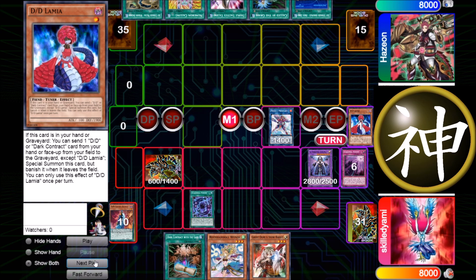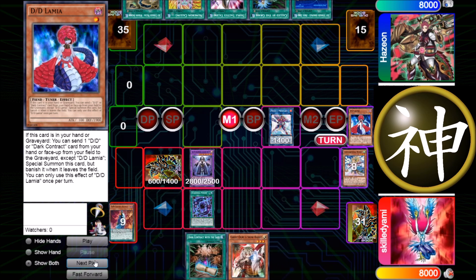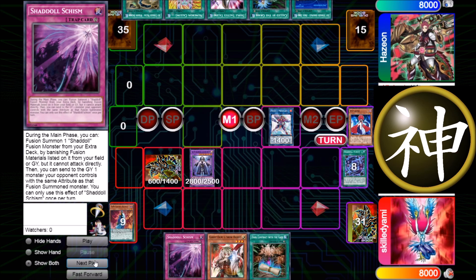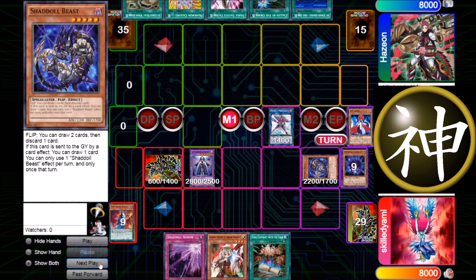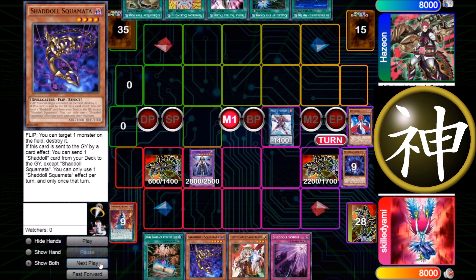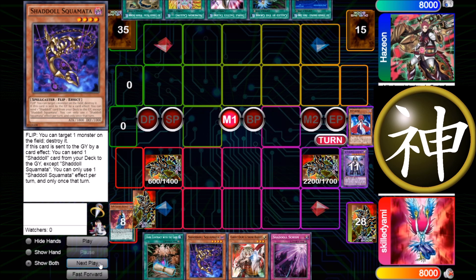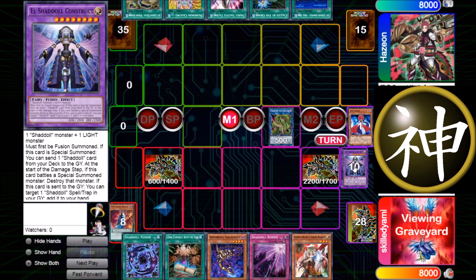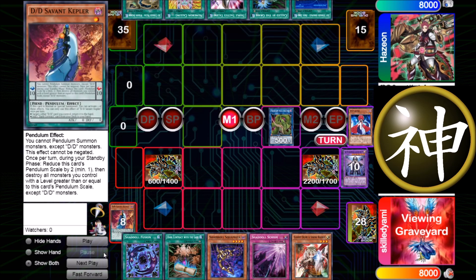Then I use El-Shadoll Fusion and fuse Construct with Winda in my hand to get another Construct, using the effect of Construct both in the grave and on the field, plus Winda's effect. Construct mills me the Hedgehog, Winda special summons the Beast, and with Hedgehog I get Squamata for further plays. Then I link away Proxy F-Magician and Construct for Anaconda, and get back El-Shadoll Fusion with Construct's graveyard effect, getting all the value back.